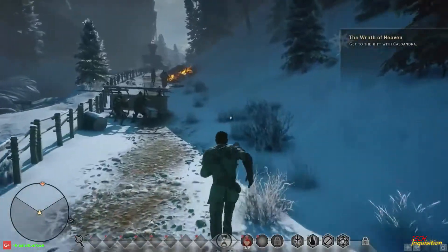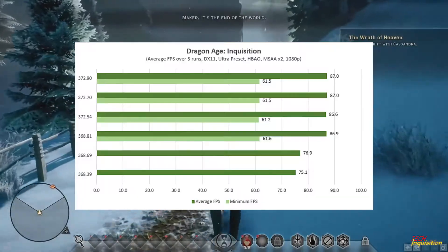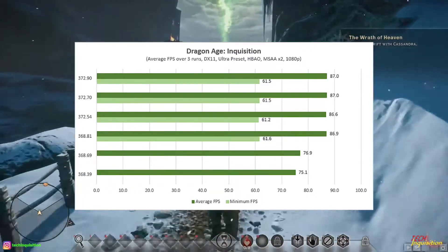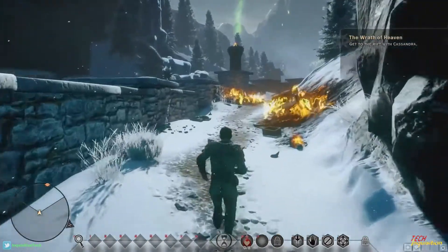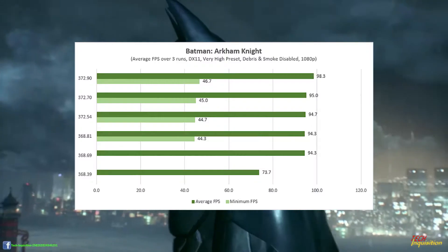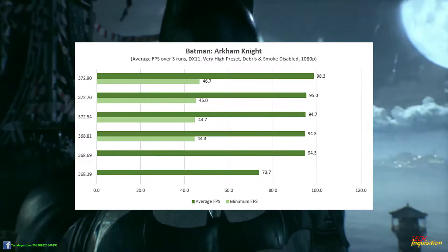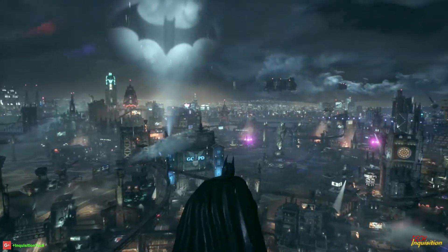Dragon Age: Inquisition shows no real performance increase here. The previous driver was just — well, it did something for Dragon Age and this driver will give it a skip. But at least it didn't go backwards, so I'm happy about that. Batman: Arkham Knight shows a 3 frames per second increase — 3 frames per second seems to be a theme across all the games. That's not bad at all, I'm happy with those increases.